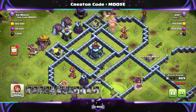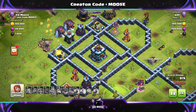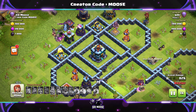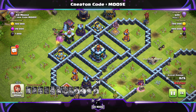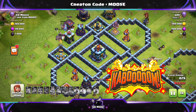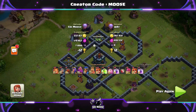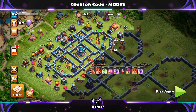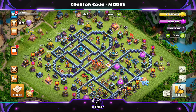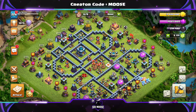We're going to head back in a moment, review it, and give it a score out of 10. If you do want to download the base, it's very easy. All you do is go to the video description, click on the base layout link I've put there, and the base will appear on your device just like that. And just above the base layout link is a link to my creator code. If you want to help support this channel in-game, all you do is use code MOUSE — there's a link that does that, above the base layout link for this base.